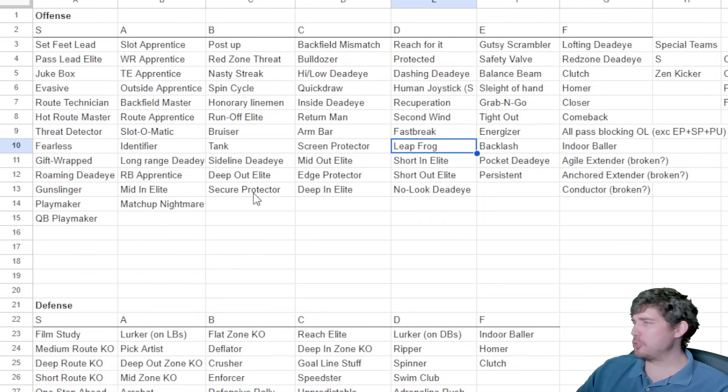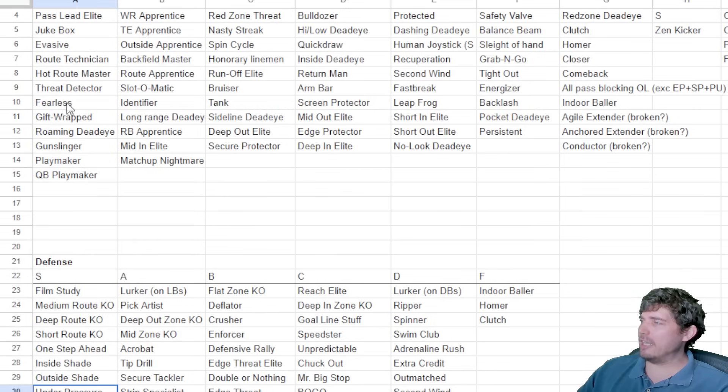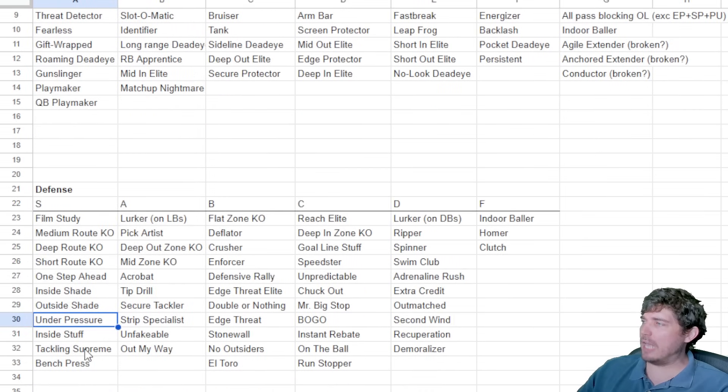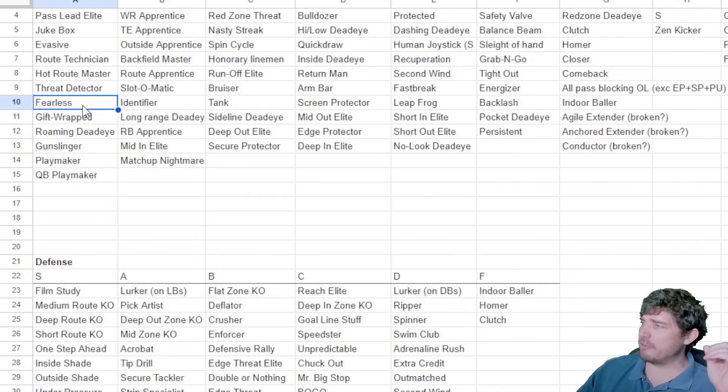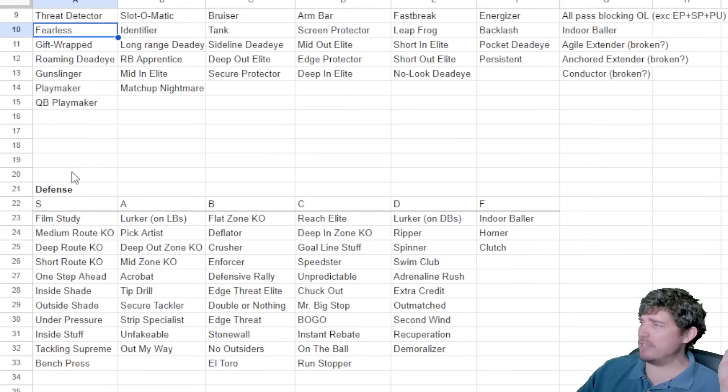Leapfrog is liked by hurdlers, but you can still fumble with it, and hurdling in Madden is unrealistic the way it's done right now. On defense, outside of film study — which shouldn't be in the game — these are all man abilities. Bench press is also a man ability. The only non-man abilities here are under pressure from your D-line to cause random inaccuracies. Running fearless is a good idea because even without under pressure on opponents, inside stuff is happening. Inside stuff is pretty nice for stopping the run, seeing as the run is so powerful.